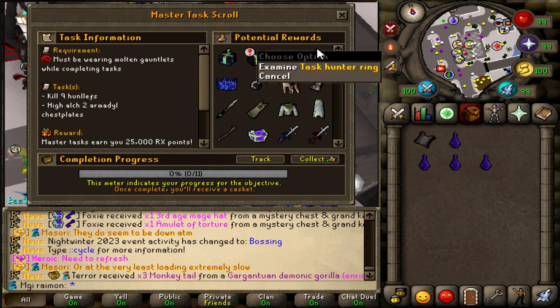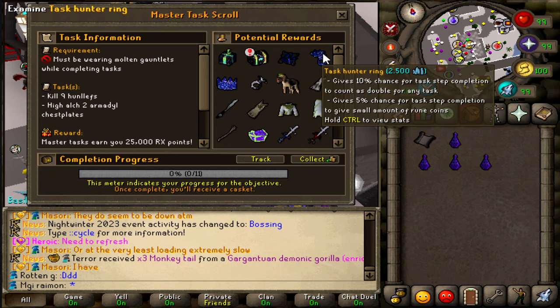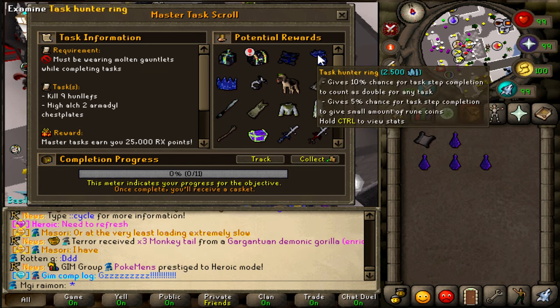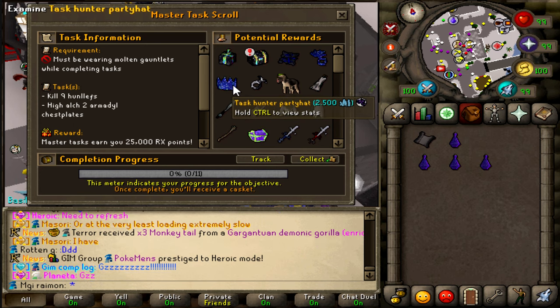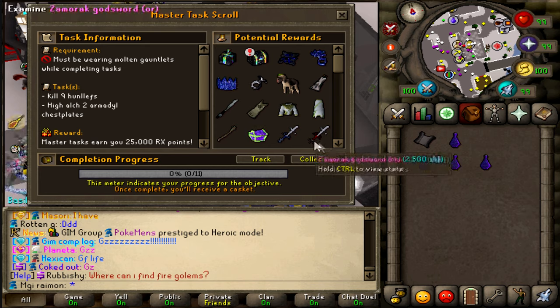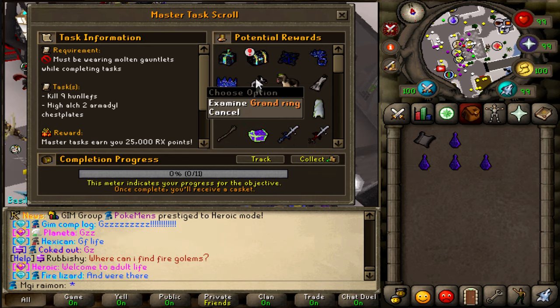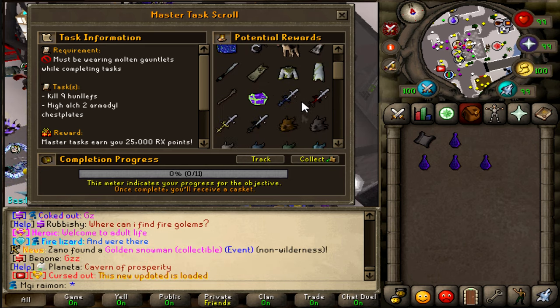Look at that. You can now get the Mimic Master Task Hunter Ring — 10% chance for Task Step Completion to count as double, gives a 5% chance for Task Step Completion to get a small amount of Rune Coins. Every time you complete part of a step, 1 in 20 chance for that. Task Hunter Party at 2.5k Rune Coin value. You can get Mysterious Maps and Ancient God's Art Ornaments, Drooted pieces, Grand Rings — all of that.